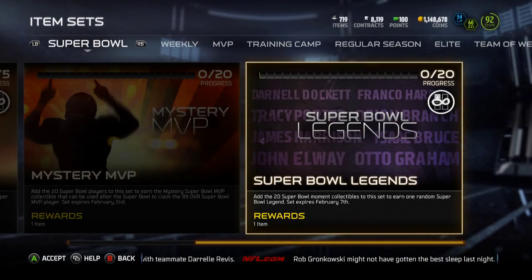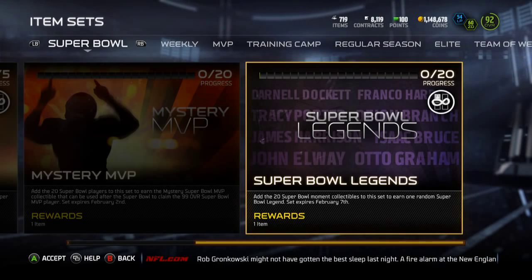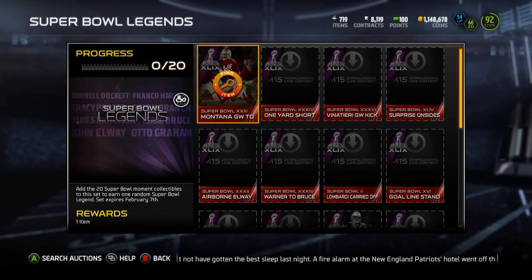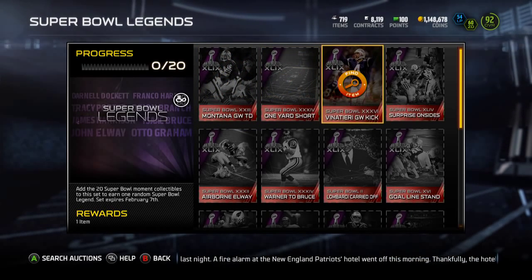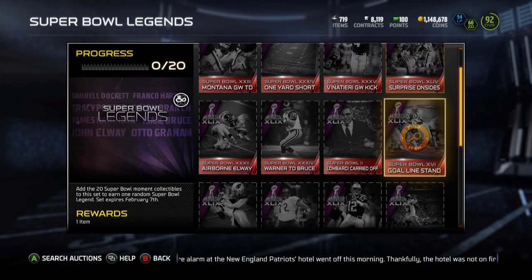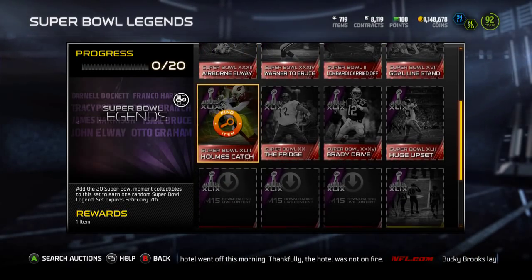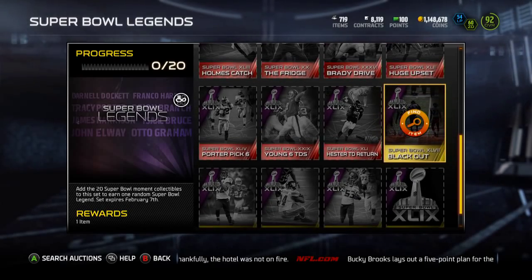Next is the Super Bowl Legends. Add the 20 Super Bowl moment collectibles to this set to earn one random Super Bowl legend. Set expires February 7th. So you got the Montana game-winning TD, the one-yard short, Vinatieri, surprise onside, goal line stand, Lombardi carried off, Warner to Bruce, Airborne Elway, Holmes catch, the fridge, Brady drive, huge upset, blackout.